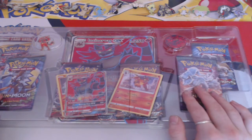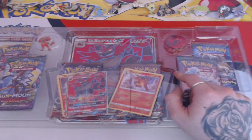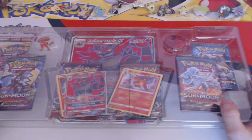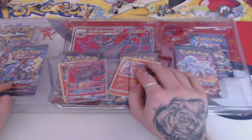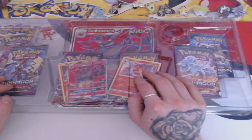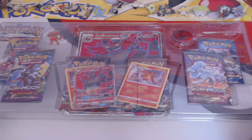I got Incineroar GX for two reasons. One, Incineroar is the final form of my favourite starter of the three, but Incineroar is not my favourite final stage Pokemon - I don't like the wrestling look, it's weird to me. Also, where I got this, it's actually one of the cheapest of the three. Decidueye is like £45 in some places, depending on where you get it. This box usually goes for about £40, but Decidueye is going for a little higher for some reason.